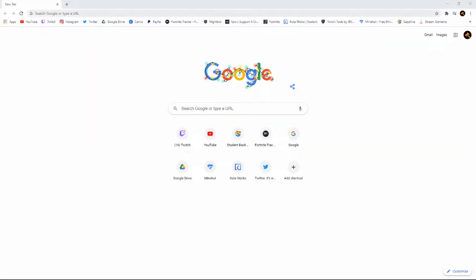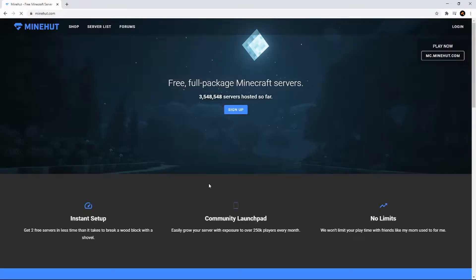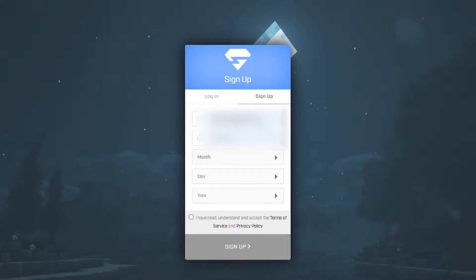So the first thing you guys are going to want to do is go over to your web browser and search up minehut.com, hit enter. Then what you're going to want to do is hit sign up and create yourself an account here. I'm just going to put in an email and make yourself a password — there's certain stuff to do, so I'm just going to skip this and you guys can do that.